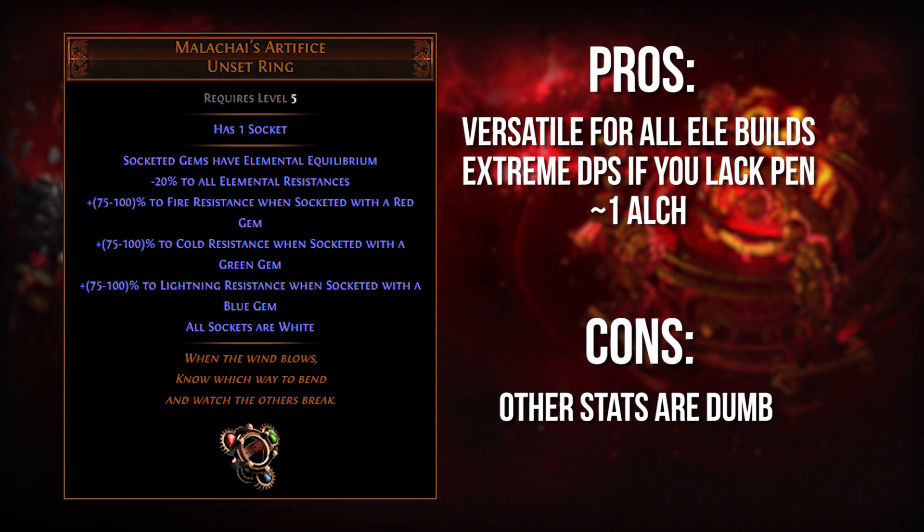Next up, we have Malachai's Artifice. This is a ring that I think got reworked semi-recently, but it's been more or less on the fringe of the meta for a while and never really been popular enough to work its way into the limelight. I think that's a bit of a mistake because this item has the potential to be more damaging than any other ring slot in the game depending on your build. Basically, if you're playing an elemental build and you don't have access to good negative resistances or elemental penetration, Malachai's Artifice will get the job done. It basically lets you slot in any gem, and that gem will gain the effects of Elemental Equilibrium.